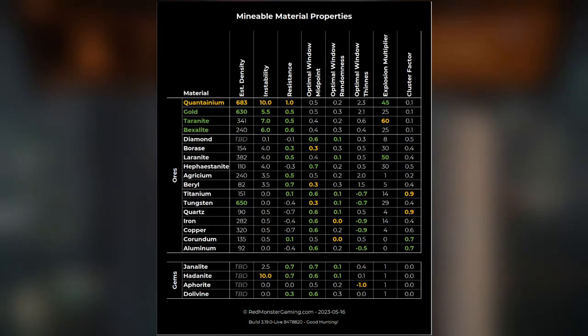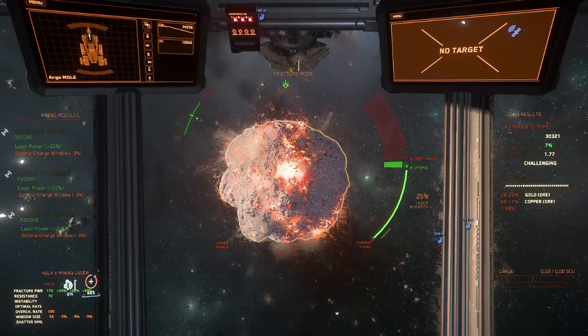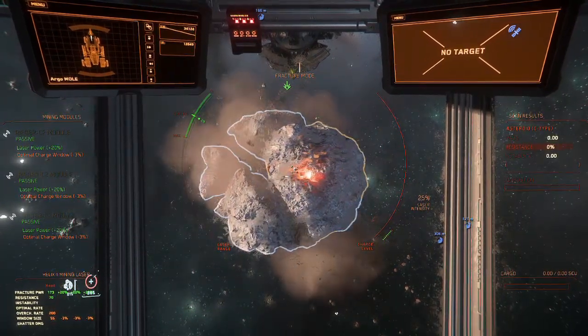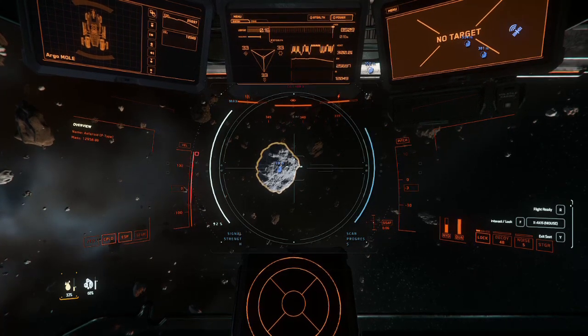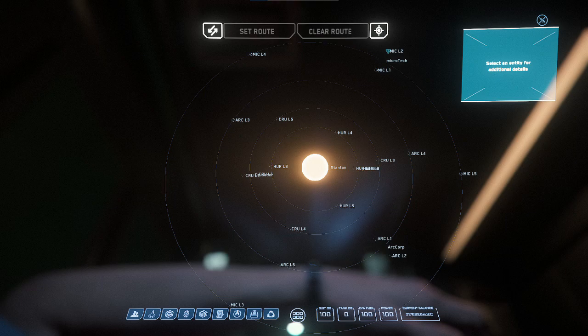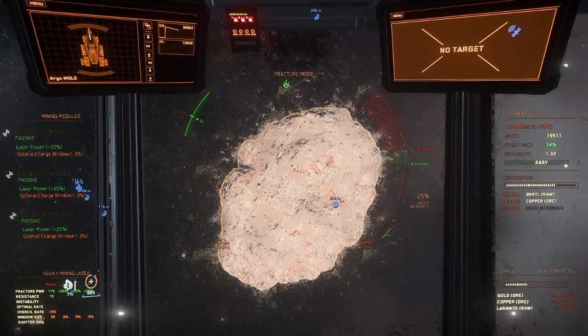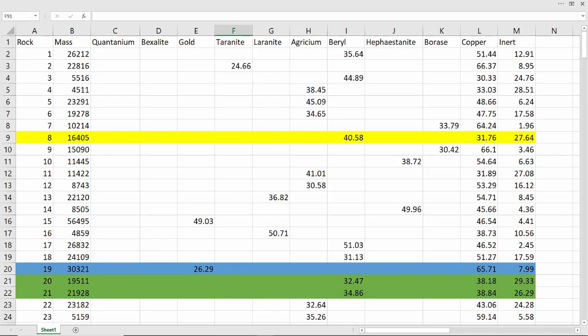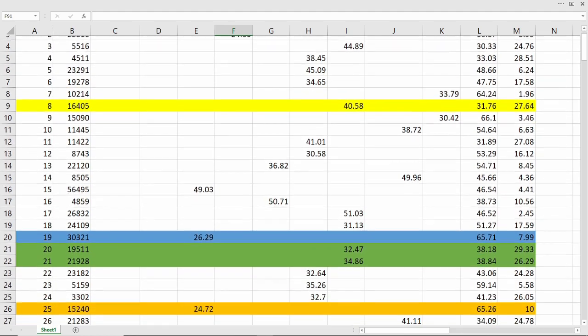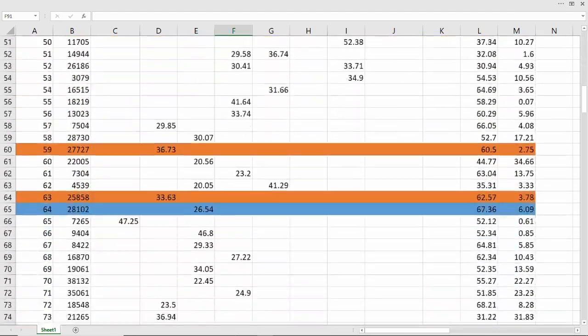One of the new properties added to minerals in 3.19 is Cluster Factor, which I'm assuming affects how clustered these minerals are. So since the minerals matter, I have to find an asteroid field with the least variety of minerals. That happens to be Arc L3 and Cruel V, both of which spawn only one Tier 3 mineral. This will also help with the consistency of mass in these rocks, but even with this, I have to fracture a metric ton of rocks just to find these similar pairs.